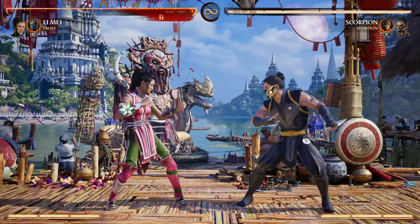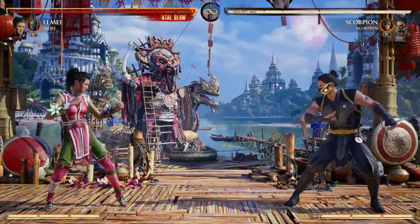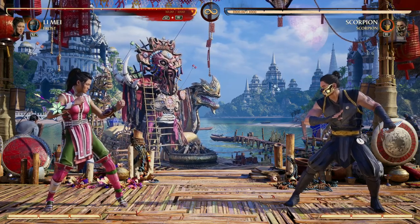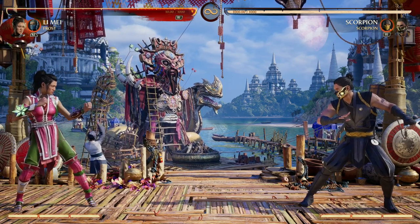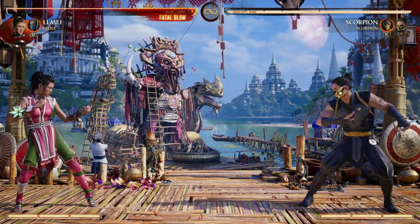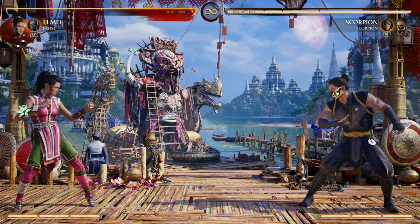Li Mei has some awesome options and cross-ups with overhead options. She's got a good projectile and a great moveset, but her main point of play is going to be setting up your lanterns for either lantern plays coming up or just pressure on the field. So how do we get those lanterns out more often and more consistently? You got to use cameos that allow you to do so.